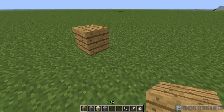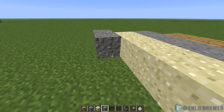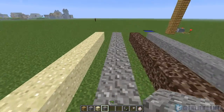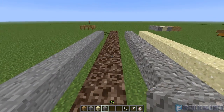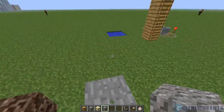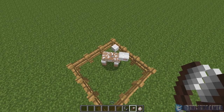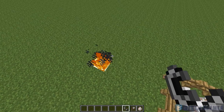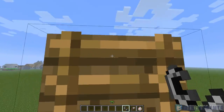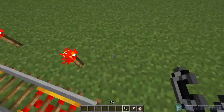New sounds were added for placing wood, stone, sand, and gravel. New walking sounds were added for sand, gravel, soul sand, stone, and grass. New sounds were also added for when you shear sheep, when you set fire to something, when climbing ladders, landing in liquid, and riding in minecarts.